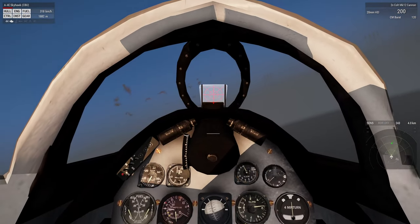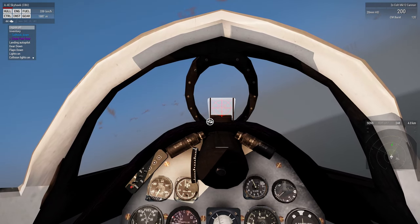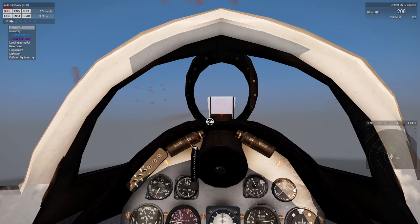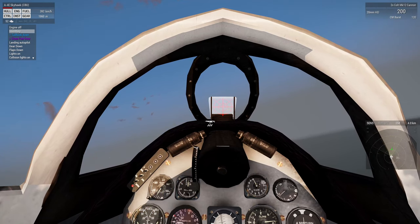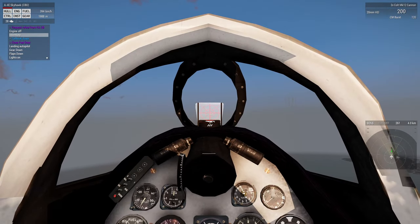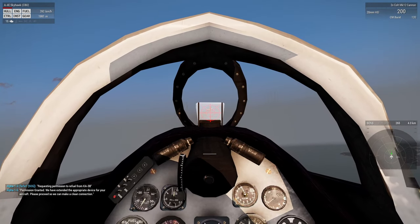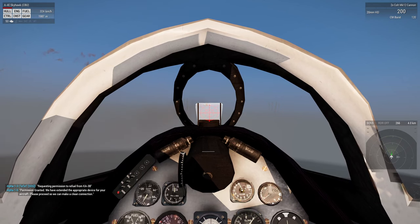Let's go from the cockpit — maybe that's easier. But we can request fuel from the tanker. Request fuel — okay, this worked. Decelerating. It's now extending its tail — probe, or whatever it's called.